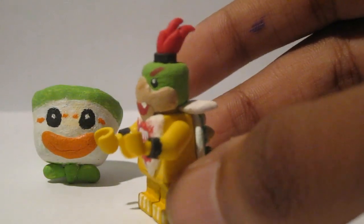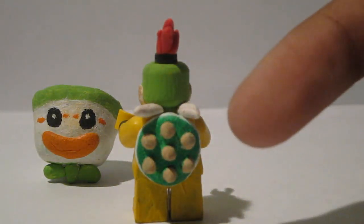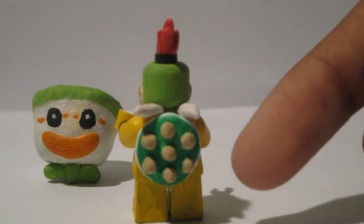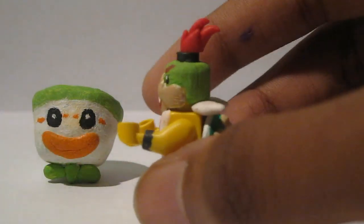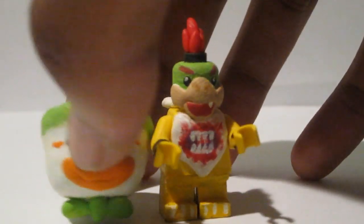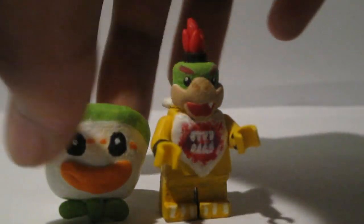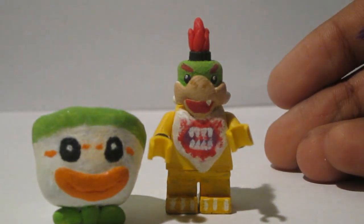Here's the back — his shell. He's supposed to have red rings around his shell but I couldn't do that. I was gonna give him a tail but I couldn't, because if I gave him a tail there would be no way he could fit inside his little clown car. This is all molded out of clay.